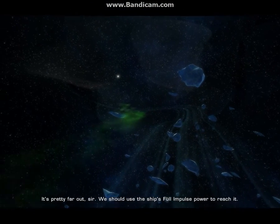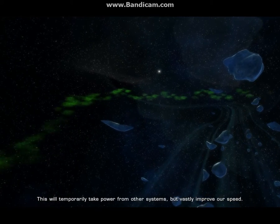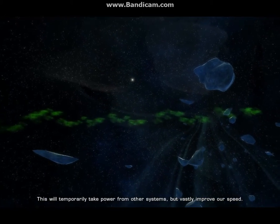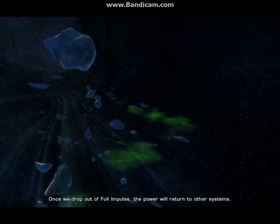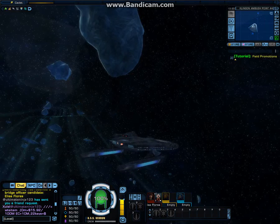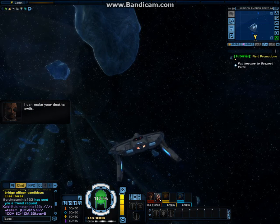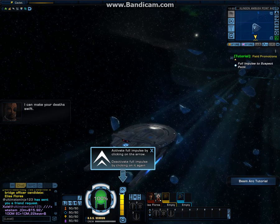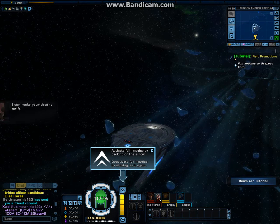It's pretty far out, sir. We should use the ship's full impulse power to reach it. This will temporarily take power from other systems, but vastly improve our speed. Once we drop out of full impulse, the power will return to other systems. I can make your death swift. Activate full impulse by clicking on the arrow. Deactivate full impulse by clicking on it again.